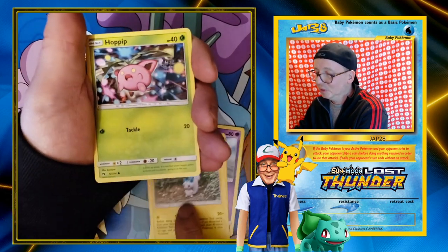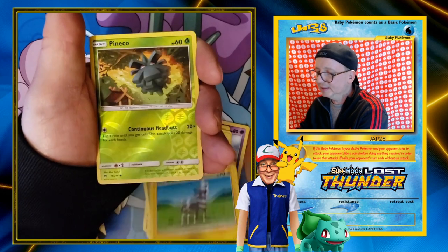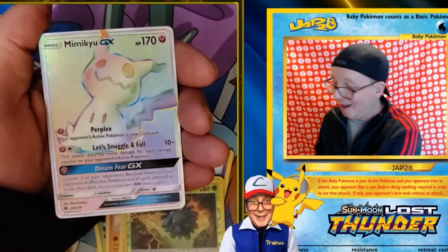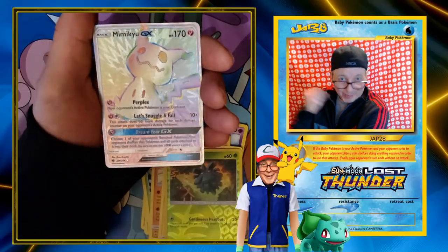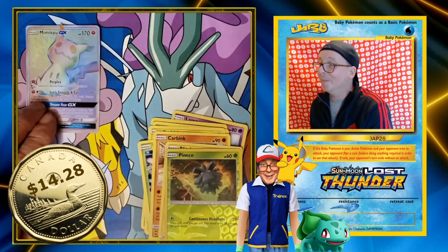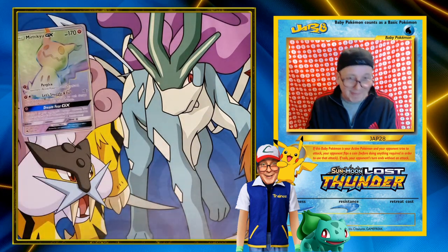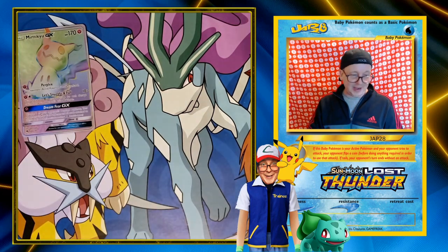Chikorita — that's so cute! And... oh my God! Mimikyu Hyper Rainbow! That's one of my favorite characters, that's why I'm all excited! That is so sweet! Out of three packs — oh man!